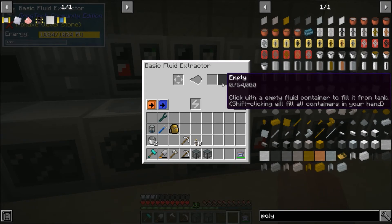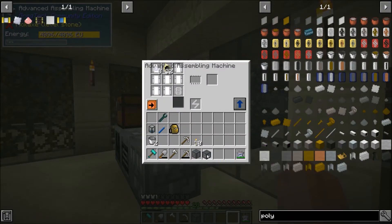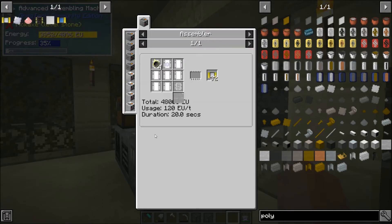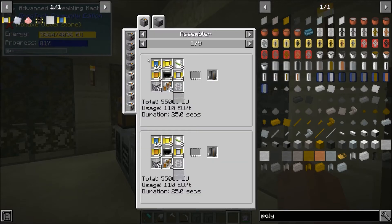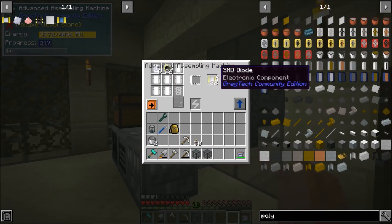This is finished up, and I also took the liberty of putting what we needed into this assembling machine. This should get us — oh wow, it just takes a lot longer. So yeah, this should get us similarly about four stacks of these SMD diodes, which is a ton actually. I really don't think they're used that often. They're definitely used in a good amount of circuits, so I think eventually we'll get through it, but we won't have to think about them for a very long time.